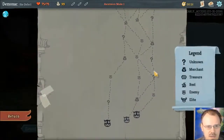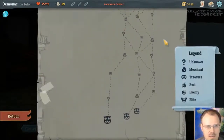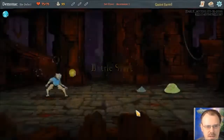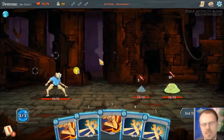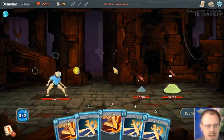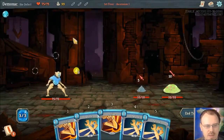I don't need to shop this early, but let's go this way, get double question marks, then the shop. So the Defect has these orb slots. He starts with three of them, and normally you have three orb slots. His starting artifact starts him with one lightning orb every combat, which is excellent.